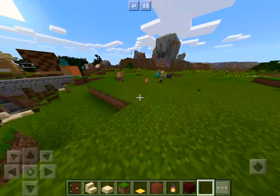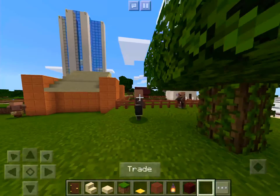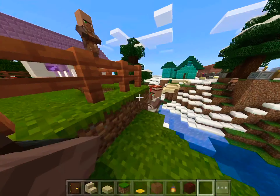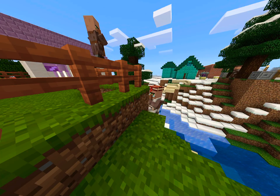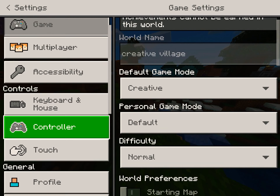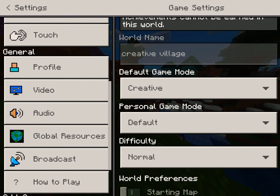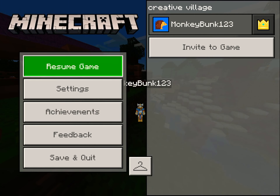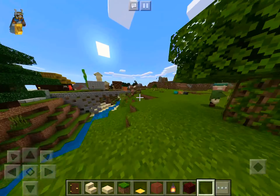Welcome back to another Minecraft video. Today I found something in my video settings. In case you didn't know how to get there, you go into settings, scroll down on the left hand side until you see this computer monitor, click on it, it says video, and then you get all those options.